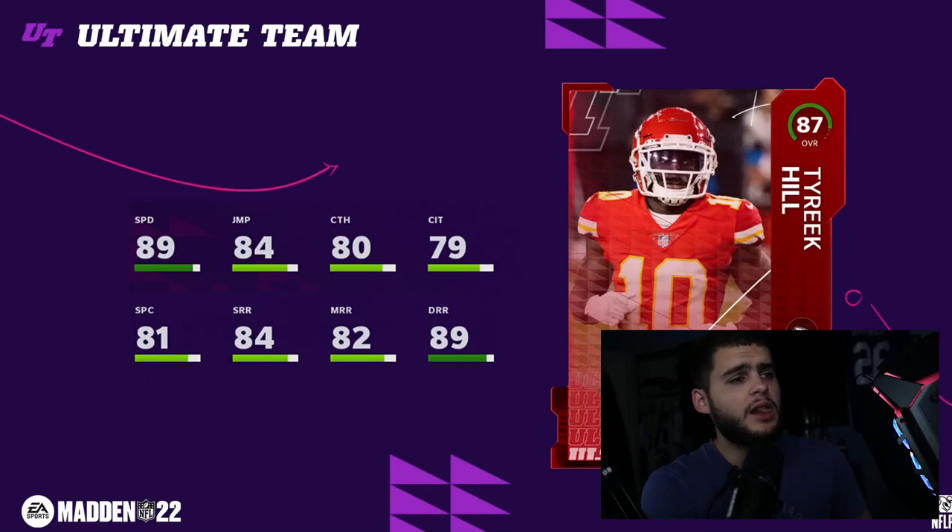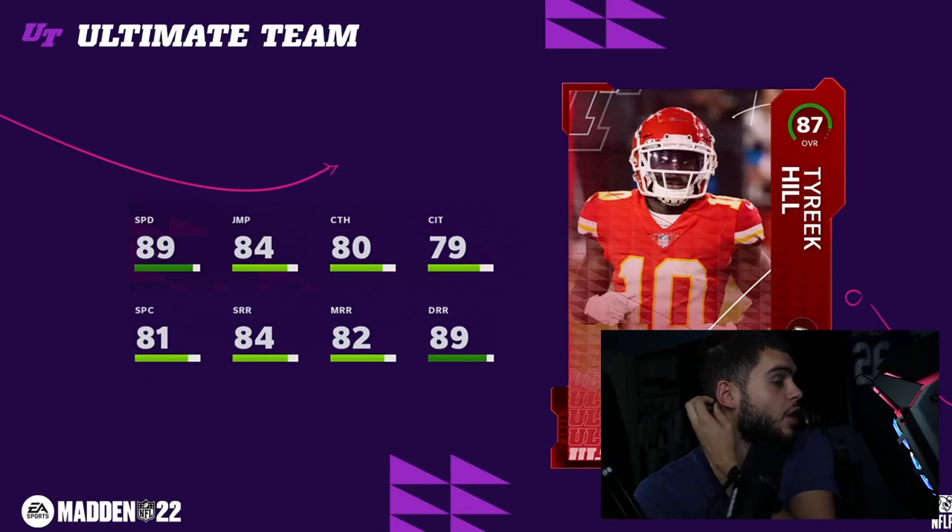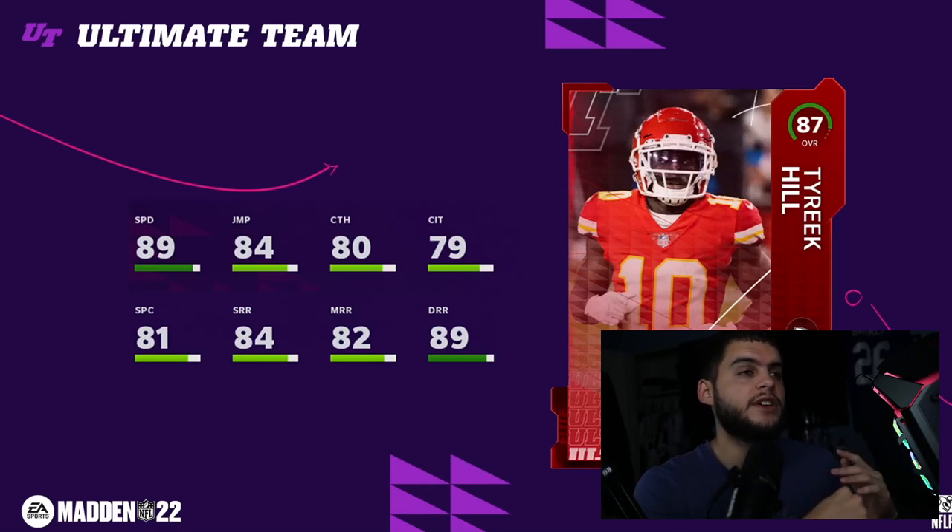Tyreek Hill will probably be the second or even third best wide receiver to start the year. His power might be overrated — he could end up being 100k while Jamar Chase or an MVP card or a legend completely overtakes him. So be careful investing heavily in Tyreek off the rip. He still has long-term value all year long, but I think people might overrate his price early because it's Tyreek — if he is cheap though, take advantage.